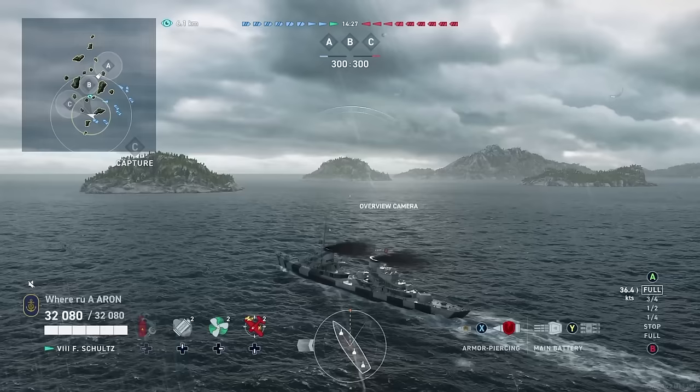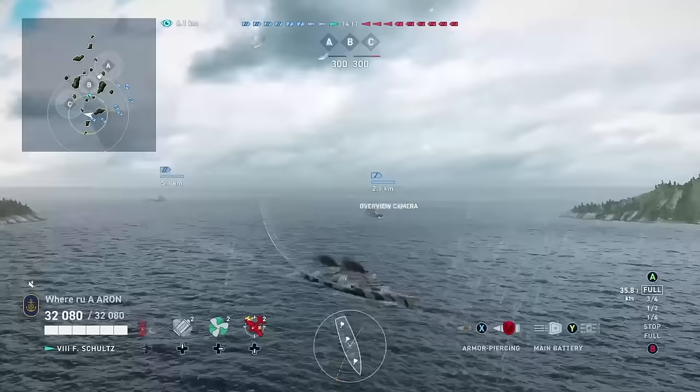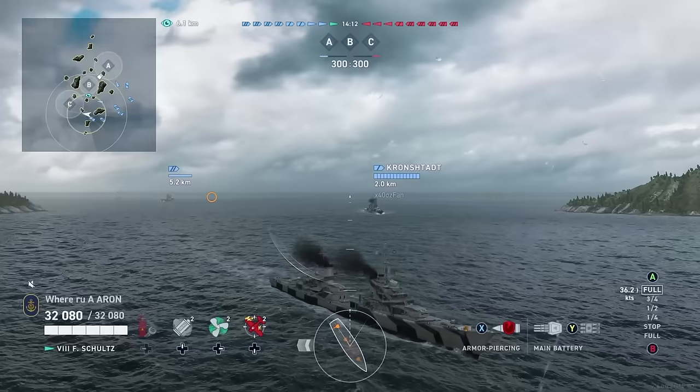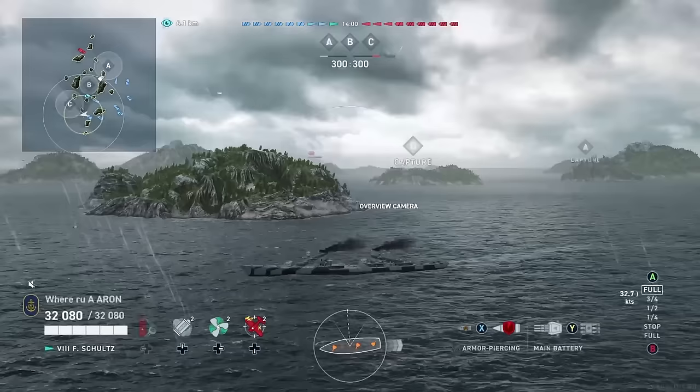There are some slight differences, and we do go over the stats and commander guide at the end of the game. Basically, you're going to want to be playing this thing as an aggressive forward destroyer, utilizing the AP a lot more than the HE. One of the main differences is the range of your torpedoes — you don't quite have as good of range as you do with the Elbing. The Elbing is like 12.5 or 13 kilometers, and these are only 8.